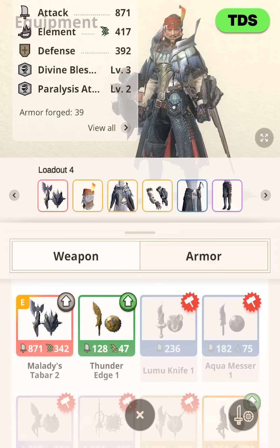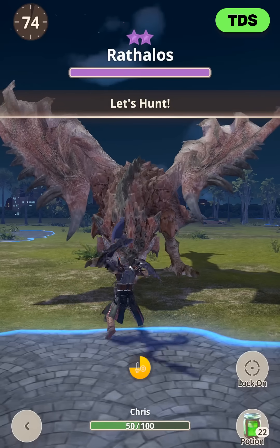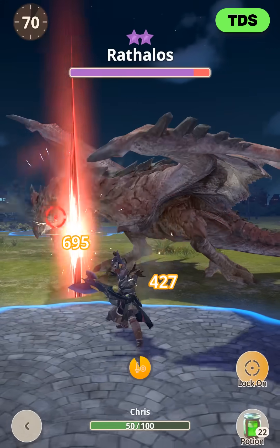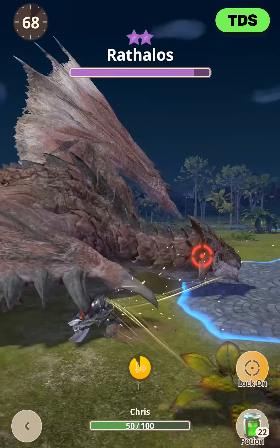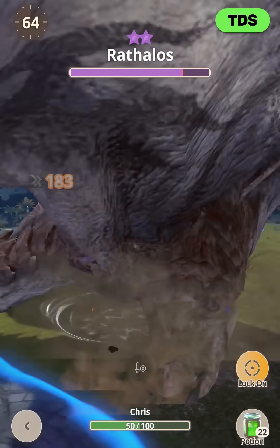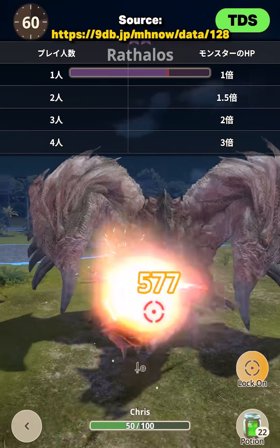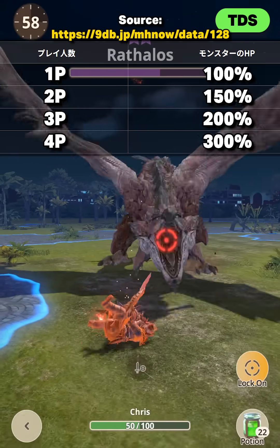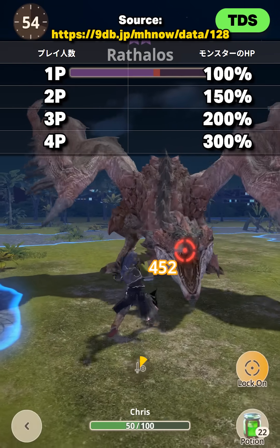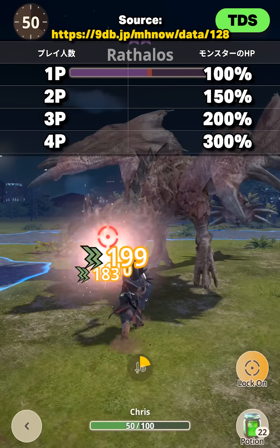As a comparison, when I try to hunt Rathalos in solo with this grade 7 SNS, I'm always at least a good 10 seconds slower. Sometimes I even fail the time limit, and that is due to multiplayer HP scaling. The Japanese website 9DB lists these exact percentage values of monster HP in multiplayer: in solo they have 100% HP — that makes sense.